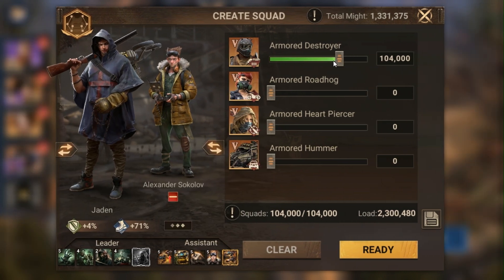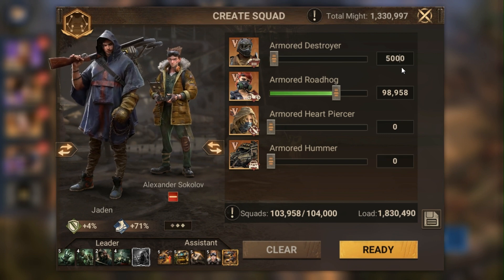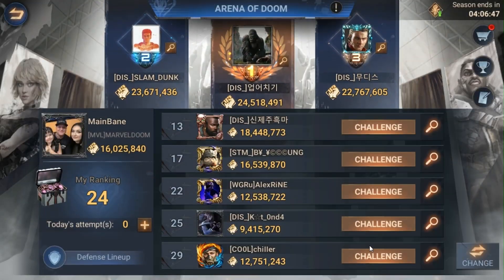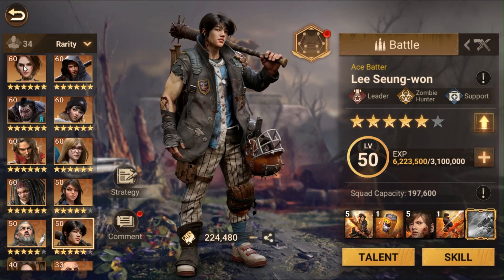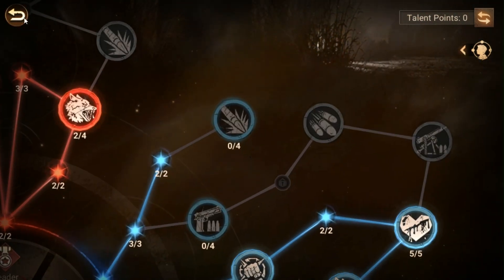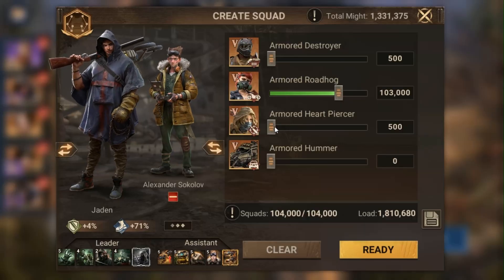With that being said, I do believe running riders is the best choice here. Knowing you, you probably went with the same talents on Jayden as you did with Lee — let's verify that before we test anything out. Jayden's talents — no, you did not. So I don't need to run anything specific here. I could actually just run all riders with that team, since he's not running those talents.